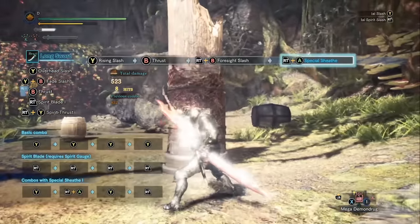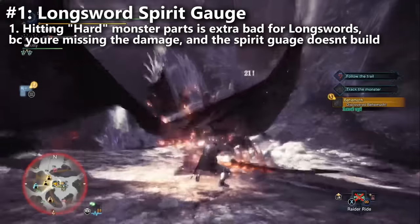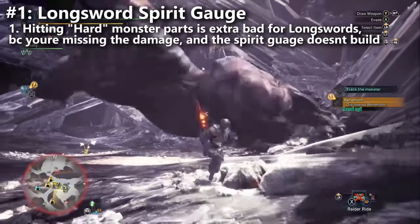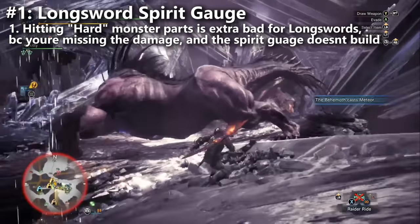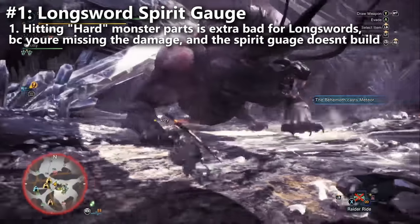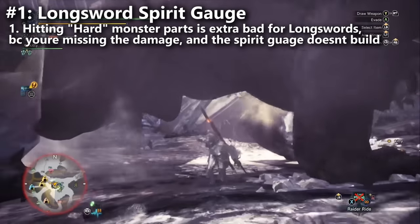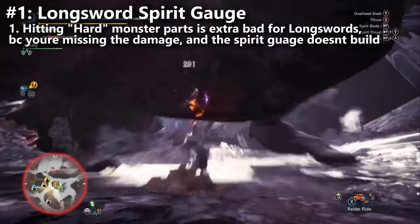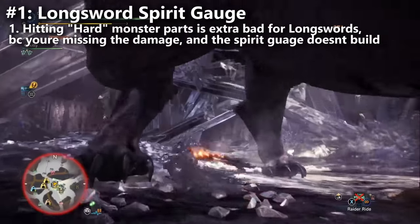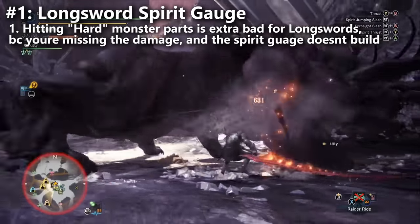Tip number one: when you deflect off of a monster, you might notice you're not doing good damage. For the longsword specifically, you're also not building up your spirit gauge — which is really bad. It's important that you hit a monster's soft spot so that you're not deflecting. Monsters like Behemoth's belly, Uragaan's chin, Kirin when enraged, and Lavasioth are great examples. Other weapons will do less damage on deflect just like you, but you'll also lose spirit gauge building — a double penalty for longsword.